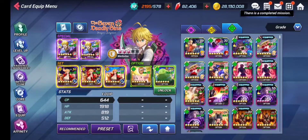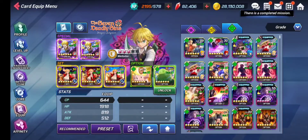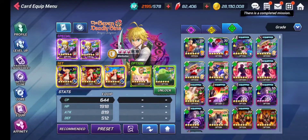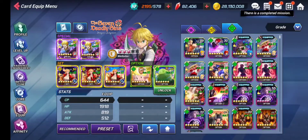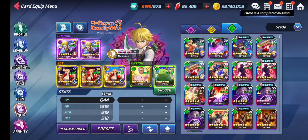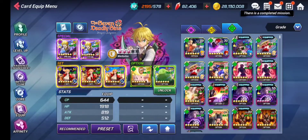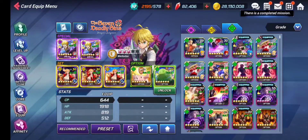Set cards match a lot for certain character types. For defense type characters you should use the K set or the Athena set, which is available in the SS banner right now. For attack type characters you can use the Serena set or Arcana set. For balance type characters you can use either the Serena set, Leah set, or Arcana set. Defense type characters need special cards that specifically benefit them.